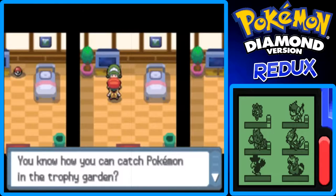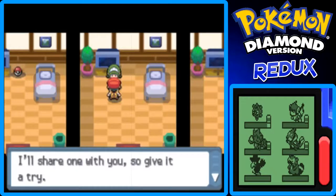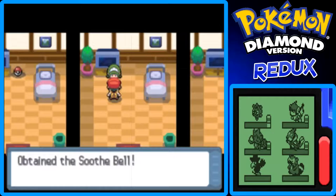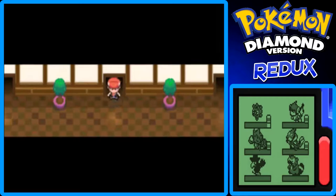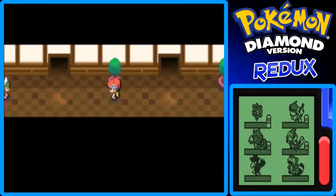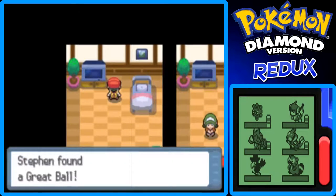An NPC explains how you can catch Pokemon in the Trophy Garden. If you put this item on a Pokemon, it warms up to you faster — I think this is the Soothe Bell. The Soothe Bell raises happiness, which is very useful if you're trying to raise a Pokemon like Zubat that needs happiness to evolve from Golbat into Crobat.